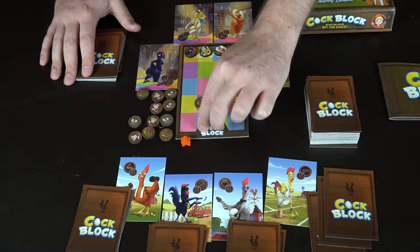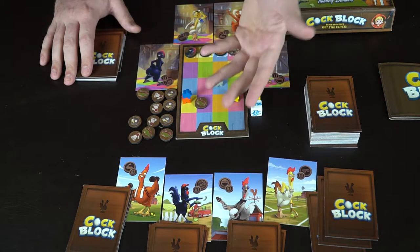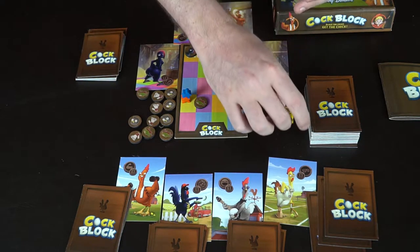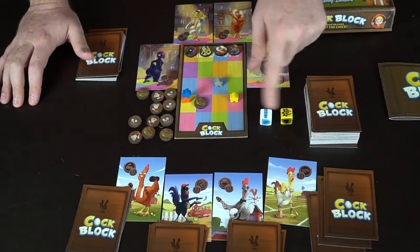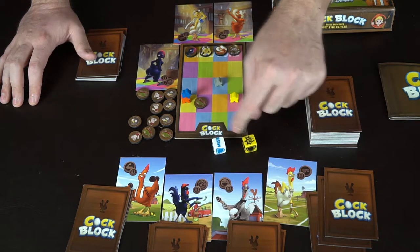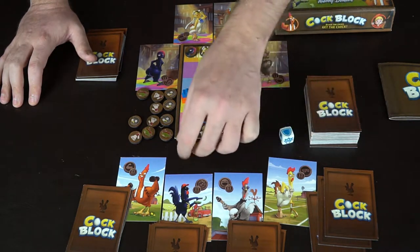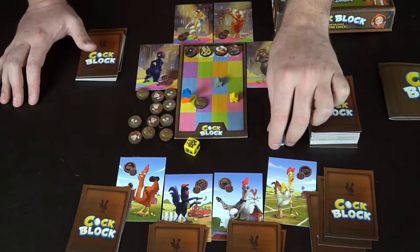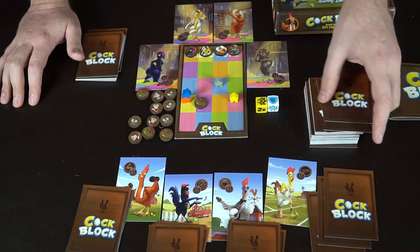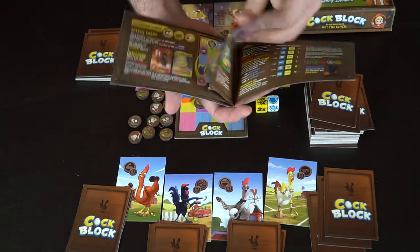Whenever you land on a space your opponent currently occupies, you have a fight. There are two ways to fight: you can roll the fight dice — each player rolls, and the difference between results determines damage dealt. One die face blocks damage, another deals damage that negates. Alternatively, you use cards from your hand, and based on the rulebook's rarity system, different cards are worth different point values.